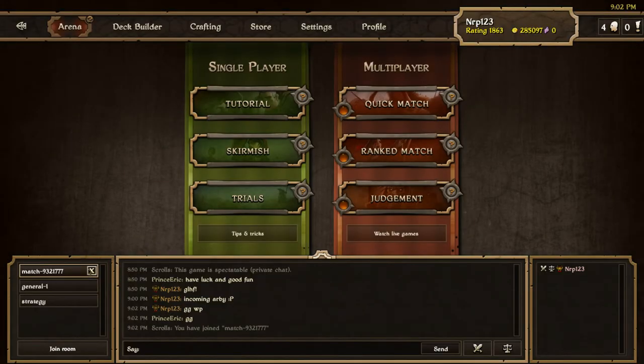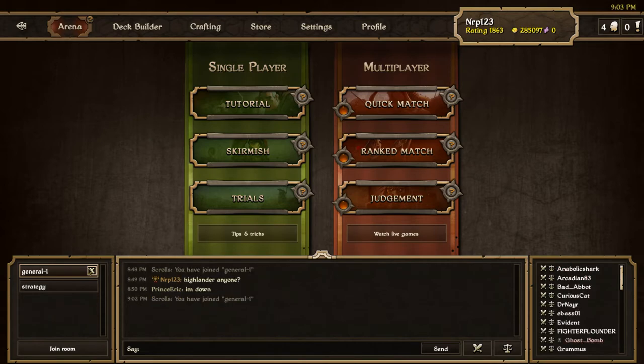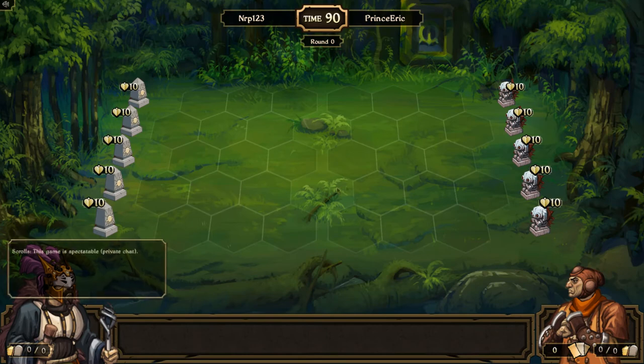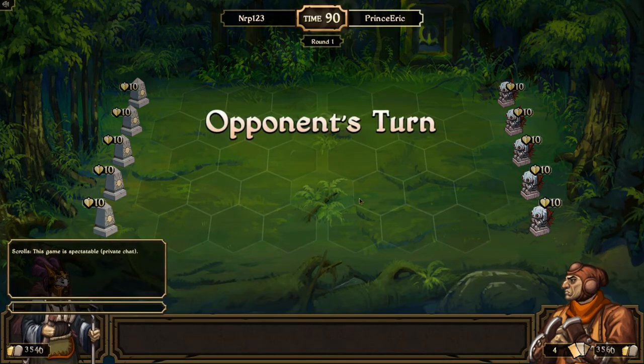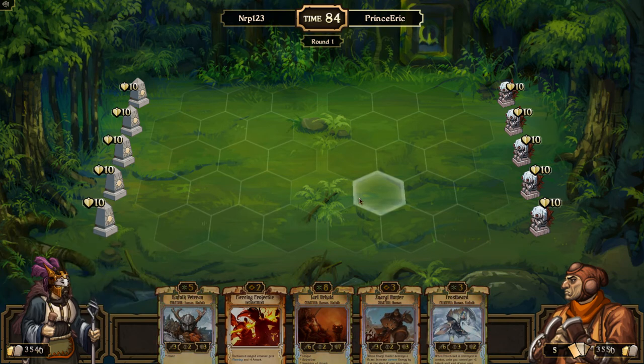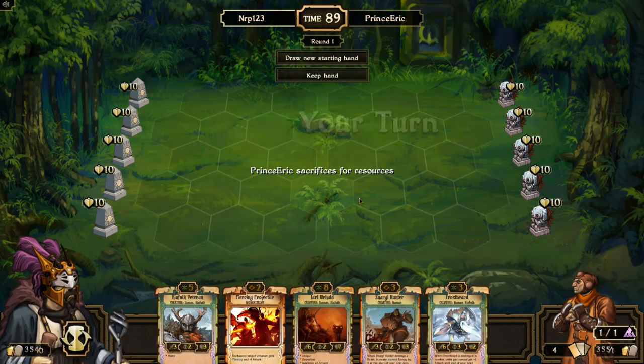I'll try to squeeze in another Highlander match in this video. Okay, round two versus Prince Eric — fair enough, he goes first this time, I went first last time. I have pretty strong cards in my hand but they're really high curve. I could go straight for a Frostbeard, Budding Better, and Urhal — which might honestly work. If I can get a Urhal attacking every turn, you know, we're gonna do it.